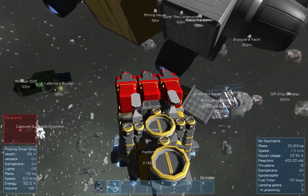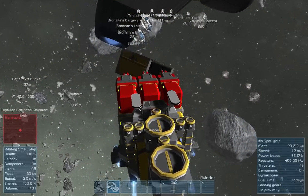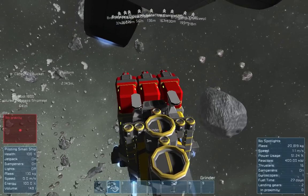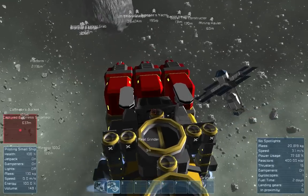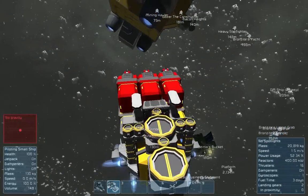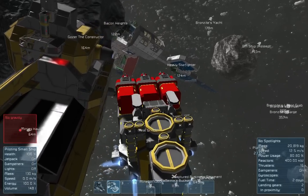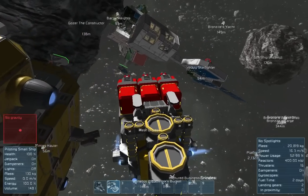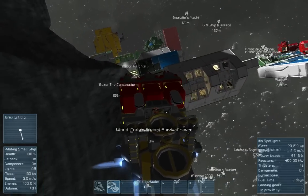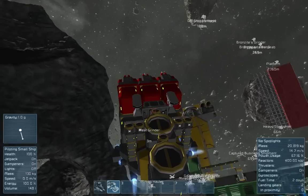We're not completely full yet, but I did throw in all of the contents of the cargo bays before I started drilling, and that did get us about 100,000 I think. So we have enough to consider just dropping it in our stash, which is on the same asteroid. I'm not used to having parked it so close. Here we are.